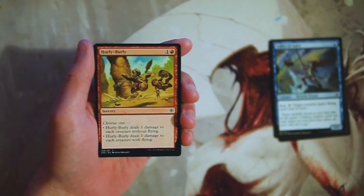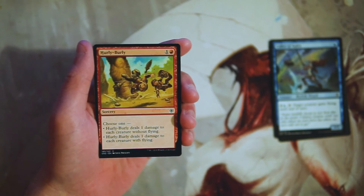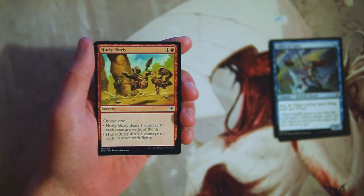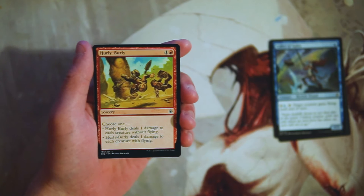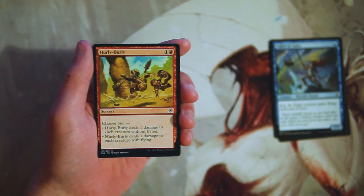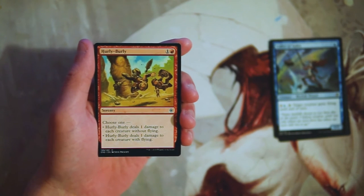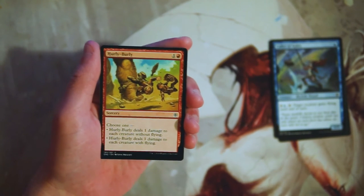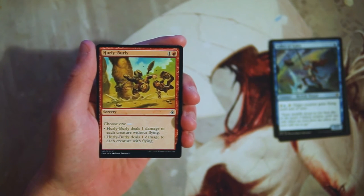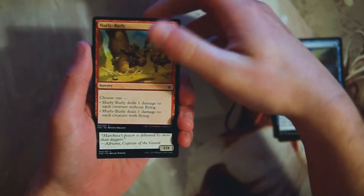Hurly Burly is a sorcery for one and a red. Choose one: it deals one damage to each creature with flying, or it deals one damage to each creature without flying. This is a perfectly fine card. For two mana, being able to deal one damage to either all creatures with flying or all creatures without seems pretty worth it. I don't know if it's really all that great though — I feel like there's better targeted removal that will probably be a little more lucrative and hit more, so not super exciting but not terrible.